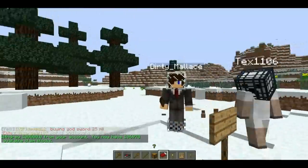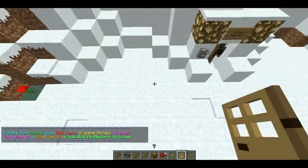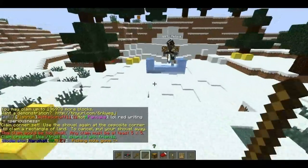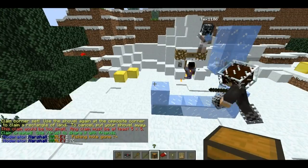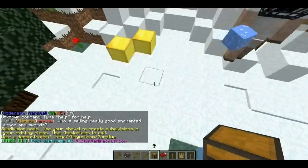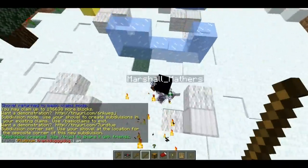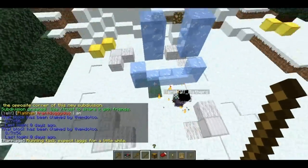There's one new command called subdivide claims. This means a claim within a claim — you already have a big claim and you type slash subdivide claims. You can set certain different claims within that big claim. For example, if you didn't want to give a person permission to a certain area, you can subdivide that claim so they can enter the rest of your big claim but not that certain area.